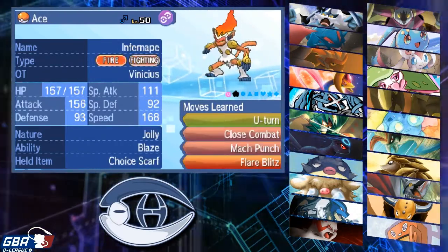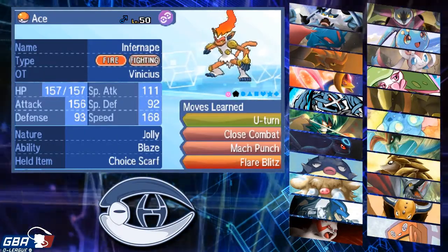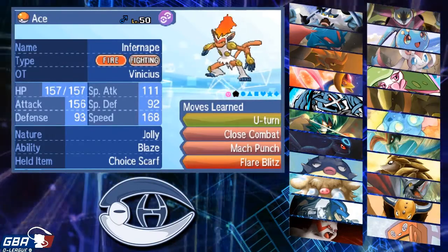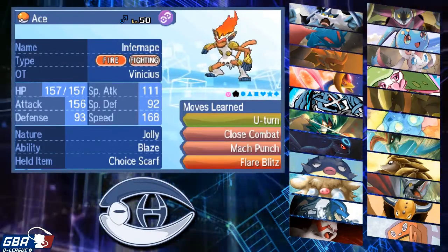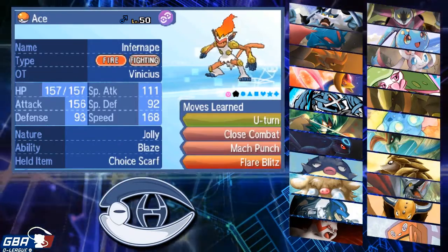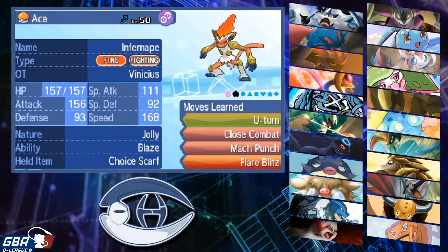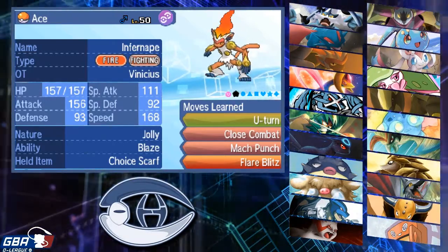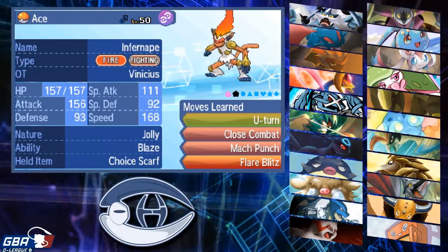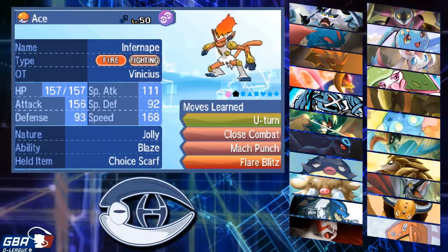Next up we have Ace the Infernape, named after Portgas D. Ace from One Piece. This is a Scarf set. Jolly Blaze — I'm running Jolly, same speed tier as Thunderous, just because I need to outspeed Manaphy. If it goes up plus two plus one, and if he runs Scarf Tauros, Tauros is base 110, but if he runs Adamant Scarf, then I'm faster than Adamant Scarf. I expect Jolly if he does bring Scarf, though. U-Turn, Close Combat, Mach Punch, Flare Blitz — pretty self-explanatory.